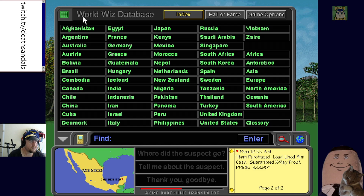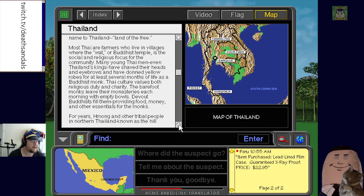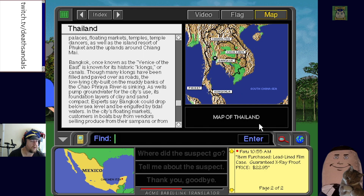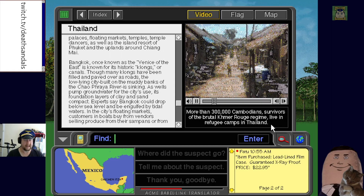We look through the database — there's a glossary, helpful for kids not in the know. We try to narrow down the location. The database mentions Thailand: most Thai farmers live in villages where the Buddhist temple is the social and religious focus. We also get video content — they actually mention the Khmer Rouge rule, which is unexpected and pretty dark.